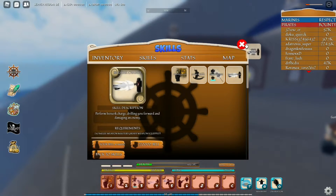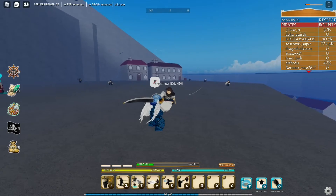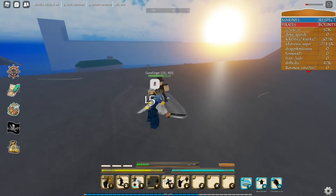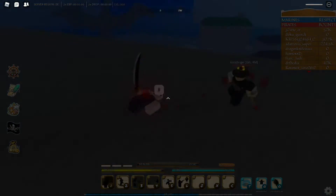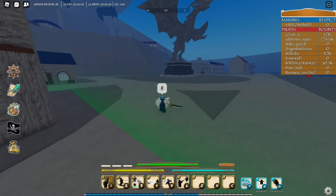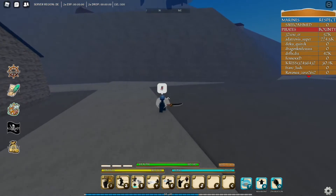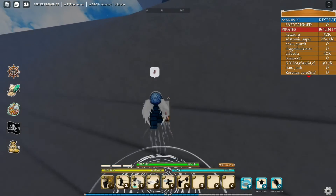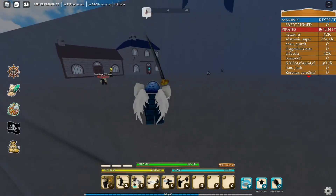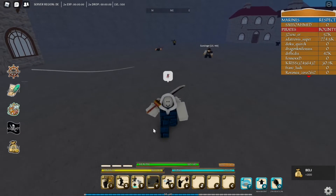Now the Berserk Charge — you just charge straight toward your opponent. Click four and boom, that is pretty nice. You straightforwardly go to your opponent and deal damage toward them. I would say this is the most useful skill in the heavy weapon skill set. Let's use it one last time — click four — and there we go.